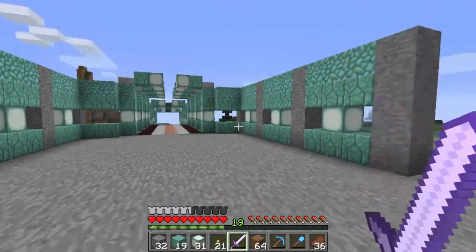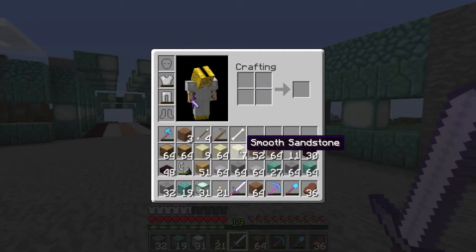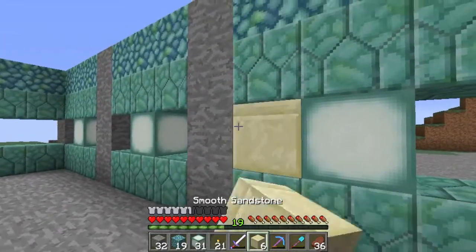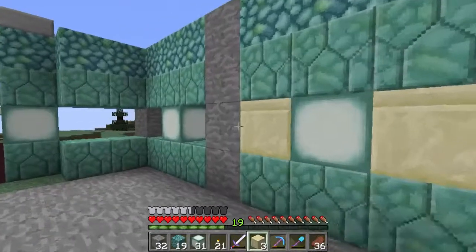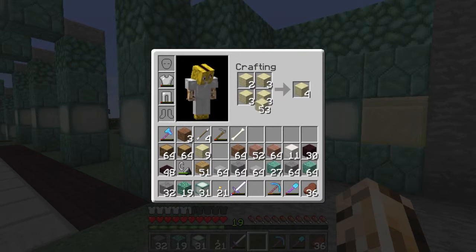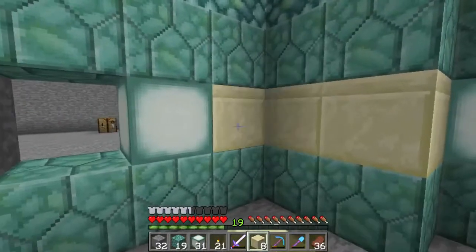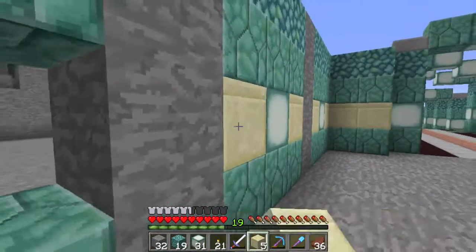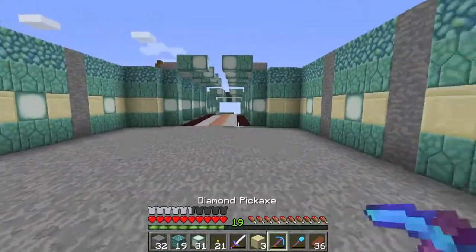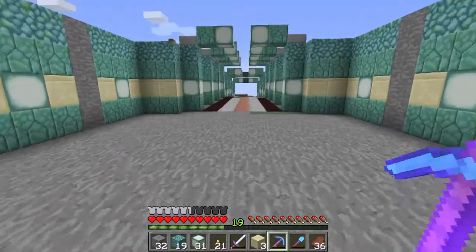OK so we're back here again. I've got to say I'm still not particularly too sure what blocks to actually use there. Let's try out smooth sandstone and see how that looks. Yeah, that kind of works I guess. So if we just use some smooth sandstone around here, that could possibly have a nice effect. Yeah, that actually works — I'm surprised at that. This is actually taking shape.